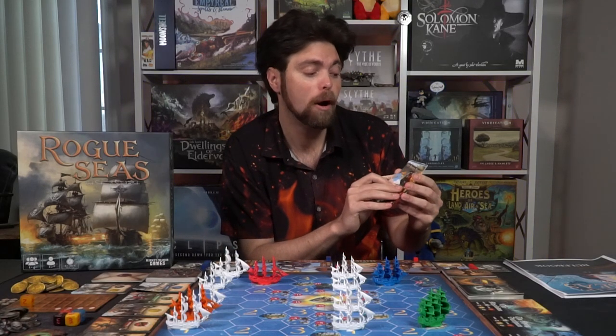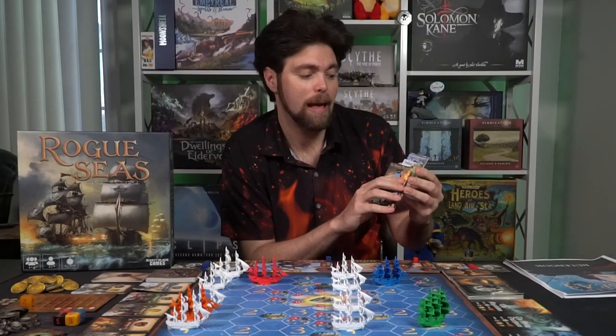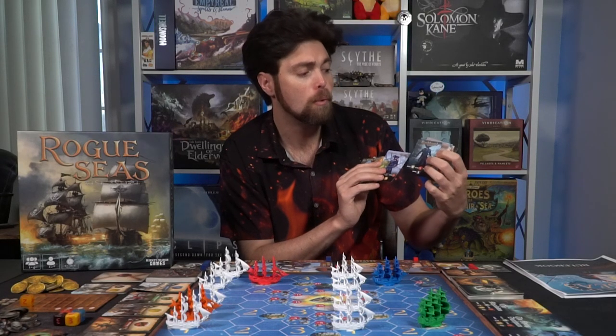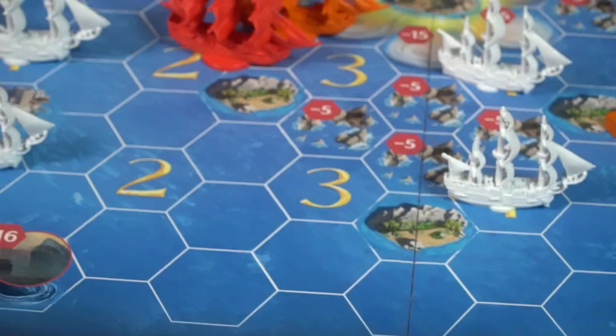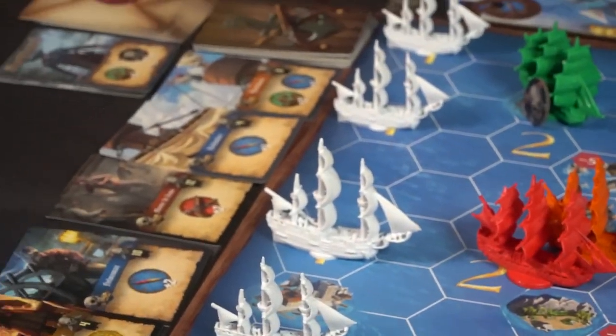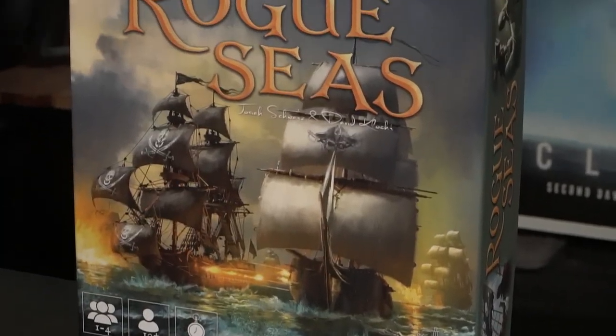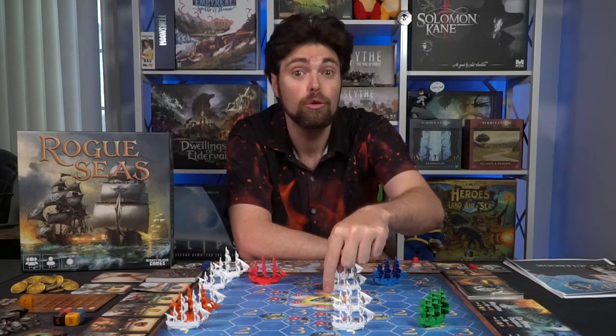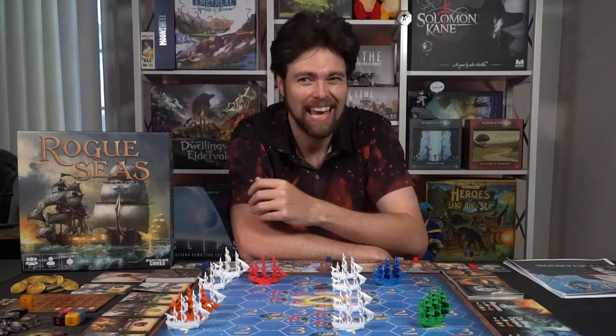It takes about 20 minutes per player to play. In the game, you're going to be playing as one of history's most notorious pirates — William Kidd, Anne Bonny, Sir Henry Morgan, Samuel Bellamy, Francisco, Blackbeard, and more. You'll choose one of these pirates, take a ship, get equipped, and set sail. Your objective is to go around the map, upgrade your ship, defeat merchants and each other, get through the whirlpool to the center, and once you have a number of treasures and hit the center of the game board, you win.